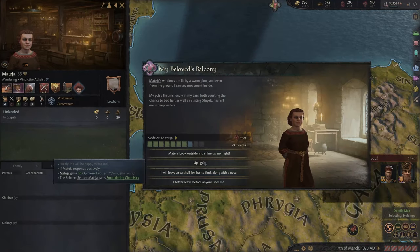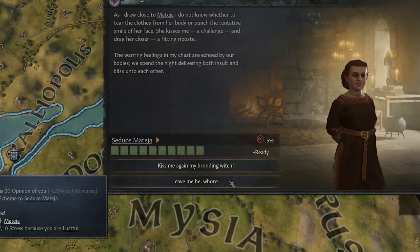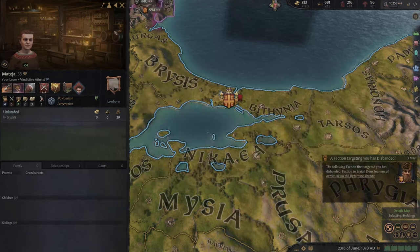My beloved's balcony is lit by a warm glow, and seeing that warm glow as an invitation, I shall go up and see if she's happy to see me. Apparently she's reprimanding me because I'm the emperor of the Byzantine Empire and I shouldn't be climbing up into wandering peasants' balconies in the throes of romance. What is this response option? 'Kiss me again, my brooding witch.' The other one just feels mean.